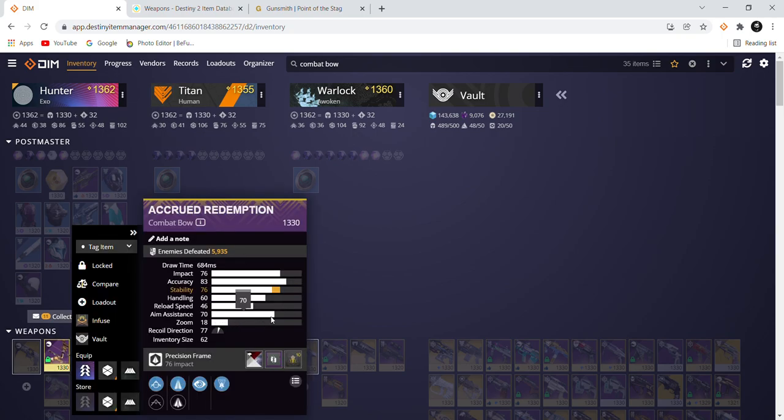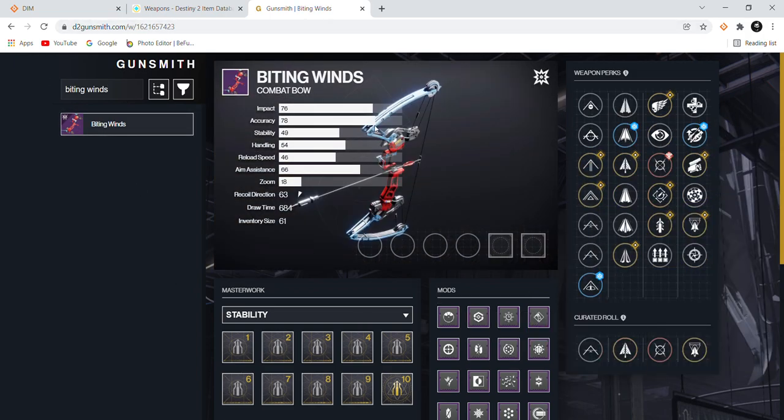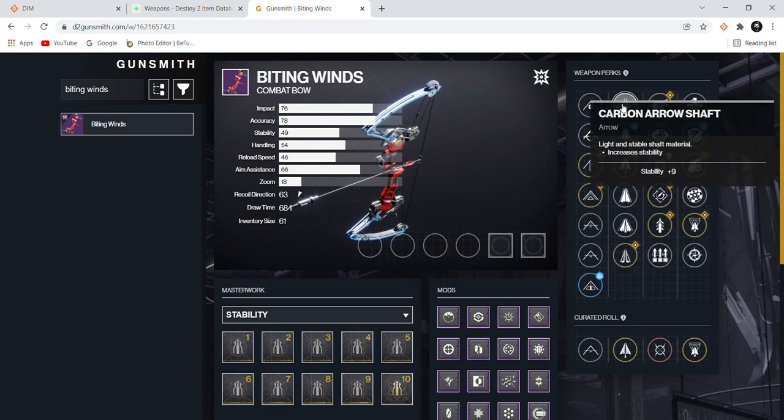Aim assist is also linked to the bow itself — you can't change that, so it is what it is. In conclusion, handling, accuracy, and draw time are what you're looking at — those are the only things that matter. There are two play styles: a high accuracy bow with a higher draw time, or a low accuracy bow with a really low draw time. The middle ground doesn't work because it gives you a little bit of everything but not enough of something specific.